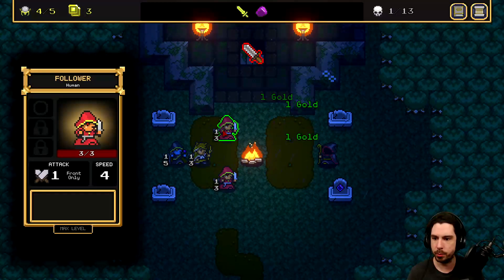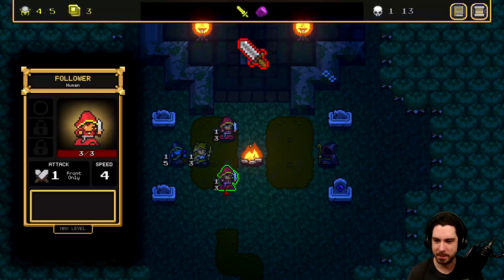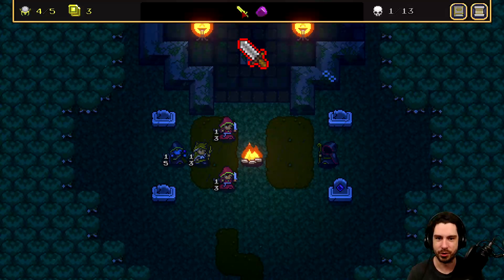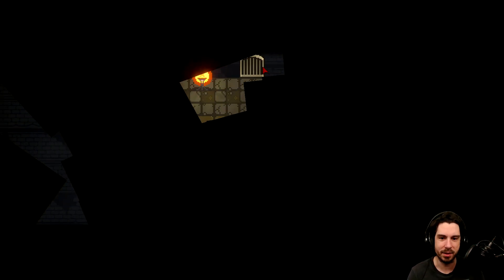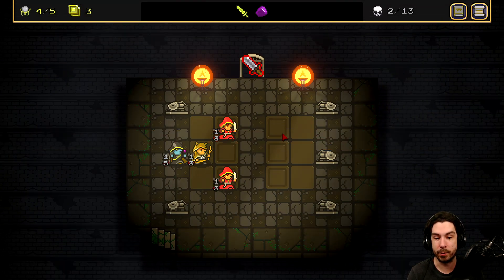There's 3 gold. We start off with a follower, a follower, and a druid. After the first round, summon 2 doves. The Essence Distiller — after the first round, summon an enemy lesser void wisp. So we started with a relic that spawns more enemies. I mean, if it's like Loop Hero and that means more loot, then I'm okay with that.